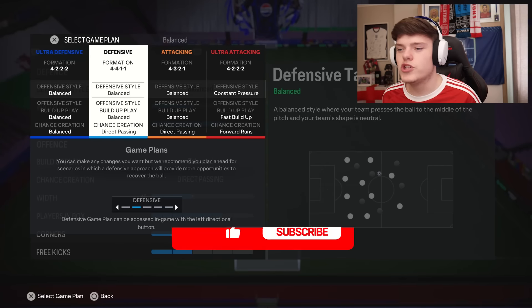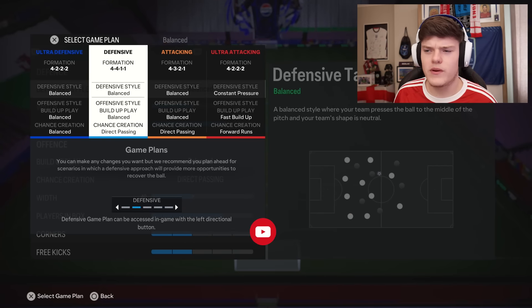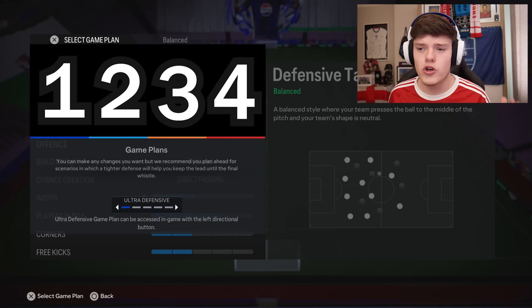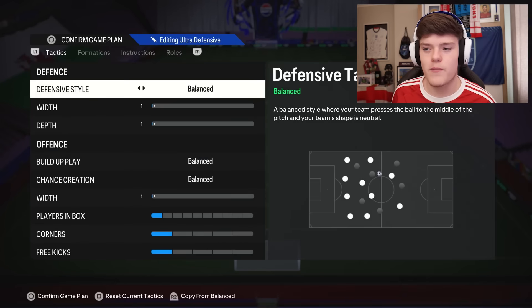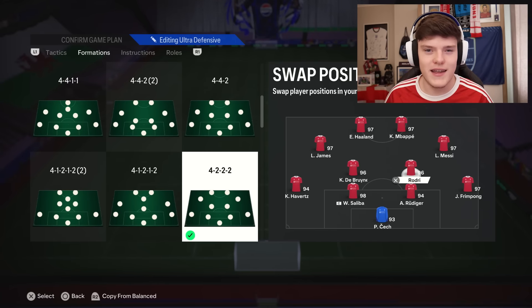Once you're in the custom tactics, you want to hit L2 and pick another one of these. You're probably thinking, what's the difference between attacking and defensive? I don't want to go on ultra defensive. They all do the same thing — they may as well say 1, 2, 3, and 4. They do not change the player's instructions. So today we're going to go on ultra defensive and pick 4222. I've already moved these players into position — this is exactly how we had it for the clips.